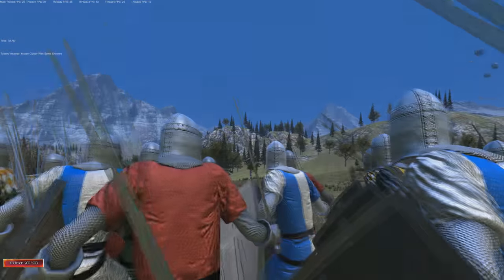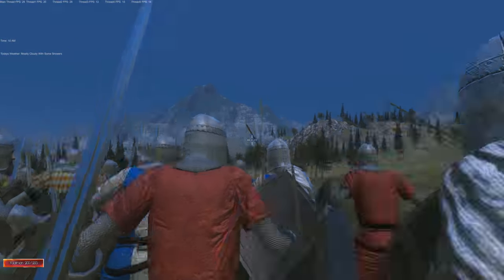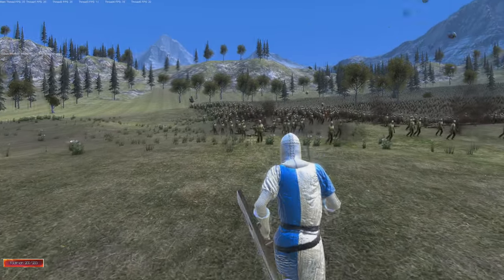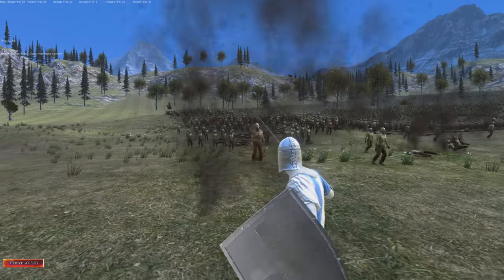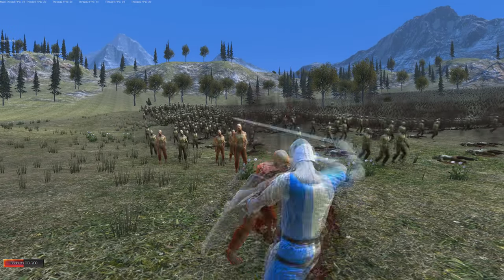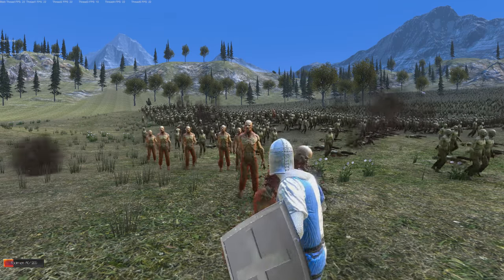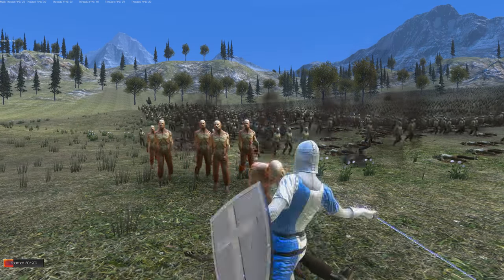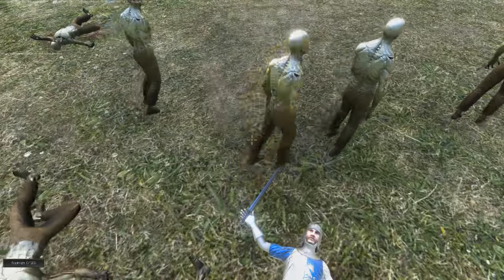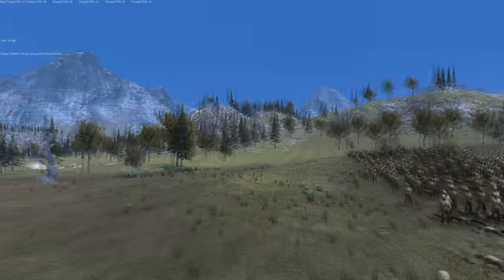I have no idea how it doesn't drop to two frames a second — Robert could try to explain the technology to me and I wouldn't get it. I decided to send a footman on a suicide attack just to show you the combat. In order to keep the framerate at a decent level the number of animations are restricted, but my character died and the zombie appeared and is now attacking the main force.